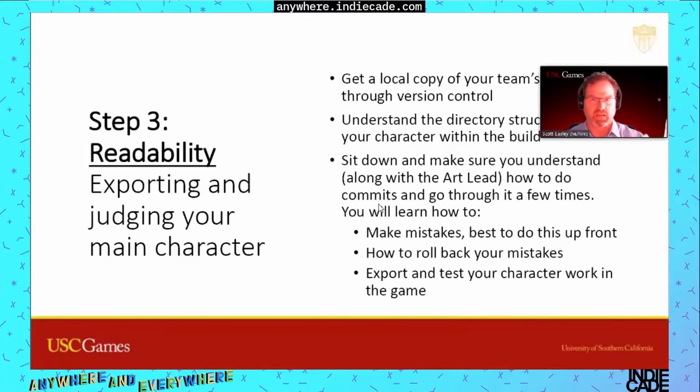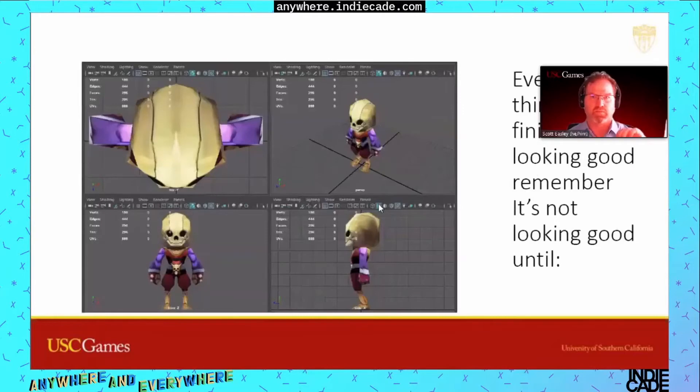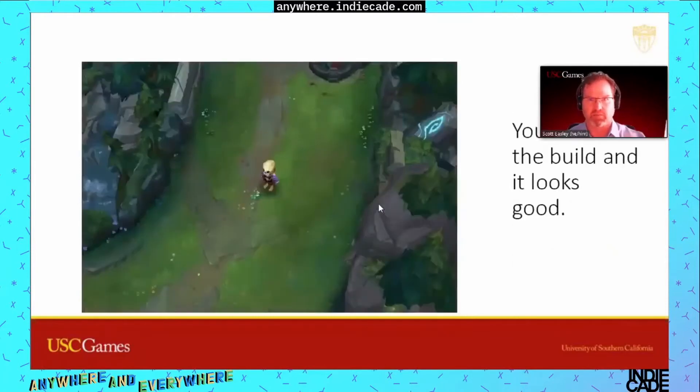More specifically, readability: get the artist, if possible, to upload to a local build. Make mistakes — it's best to do this up front. If you can get the artist to commit things via version control, perfect. What I'm battling here is that people think they're working on the game when they only look at something in Maya or Photoshop. In fact it's not true — I could sit and detail the belt buckle, but the minute I put it into the game, I see I've been wasting my time.